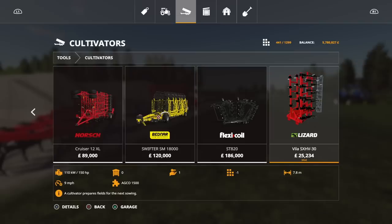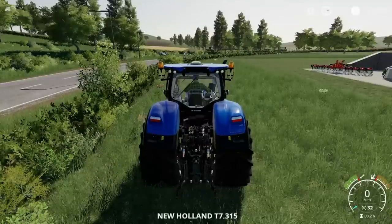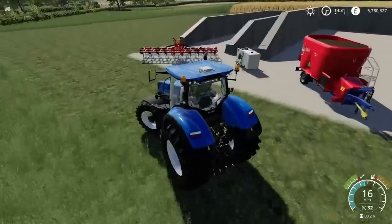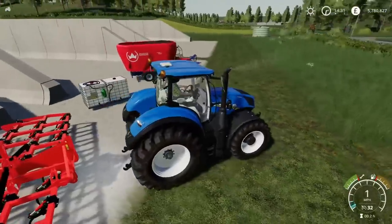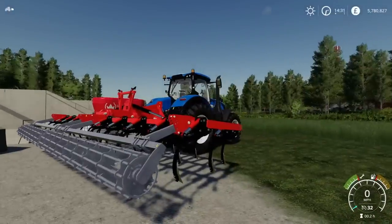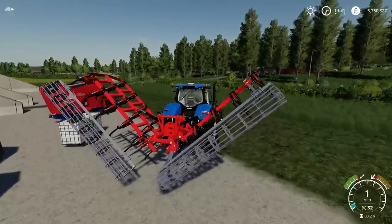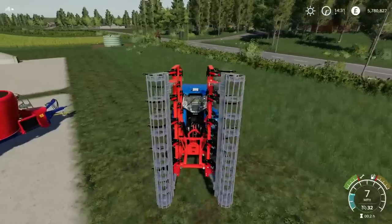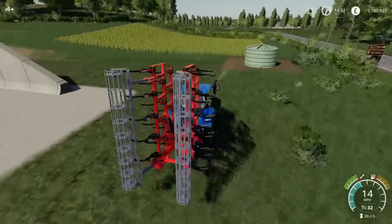It's 150 horsepower requirement and it's a three-point hitch attachment, not a trailed one. I've got the New Holland T7 315 to demonstrate it; it picked up without issues though you might need a front weight. A nice little detail: the rollers on the back that smooth the ground after cultivating are flexible - they actually move and flap around on their attachments when you turn corners.